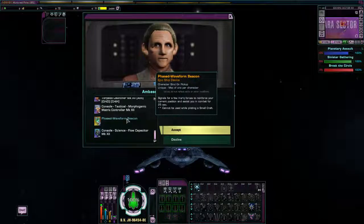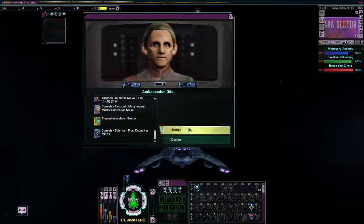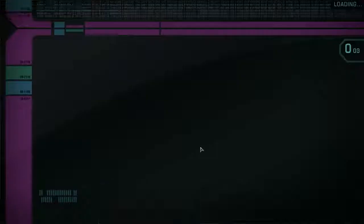You also have a signal that calls in a few Herc forces to reinforce your current position and assist you in combat for 25 seconds — basically a distress call. And of course there's a flow capacitor, which is just a meh, whatever. Anyway, let's accept that mission and we will jump in and begin the mission Home.